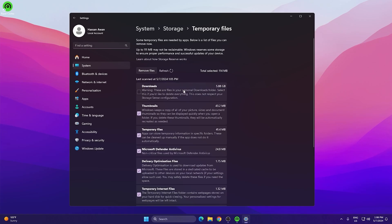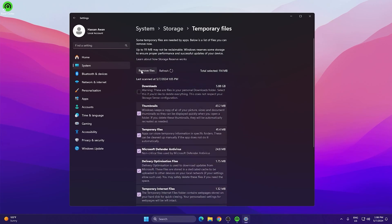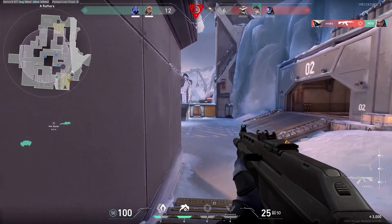Uncheck the Downloads folder because it may contain important files or programs you've downloaded. Check mark all other boxes, including the Recycle Bin. Then click 'Remove Files', click Continue, and remove all temporary files from your PC. Go back and find Storage Sense — turn this on so it automatically frees up space, deletes temporary files, and manages locally available cloud content.